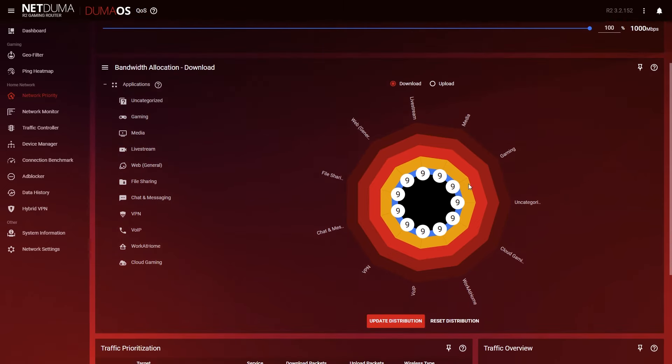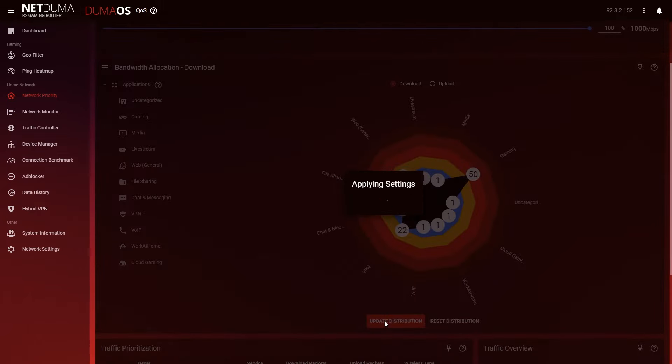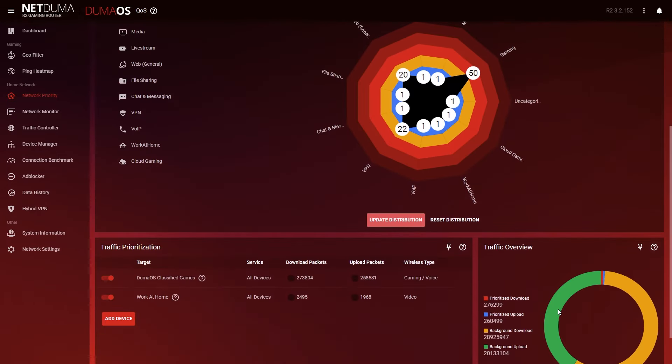Bandwidth allocation allows you to give a percentage of your total bandwidth to the devices or applications that you care about the most. Then finally, we've got traffic prioritization. Normally, each application using your internet will be queued on a first-in, first-out basis. Traffic priority can detect your gaming traffic and push it straight to the front of the queue, helping to prevent lag and keep your ping as low as possible.